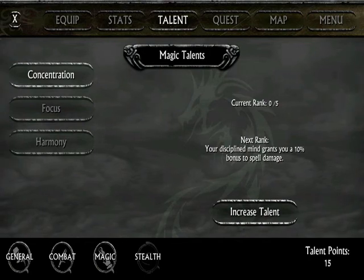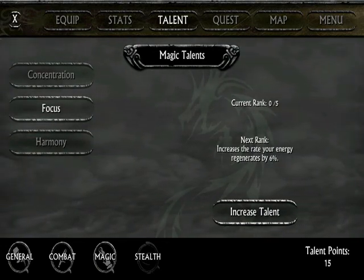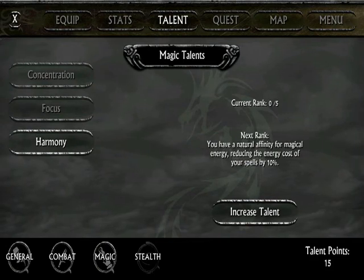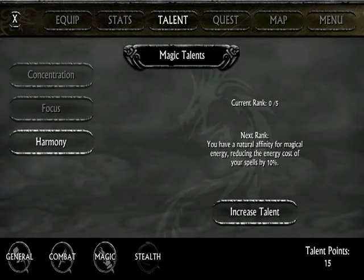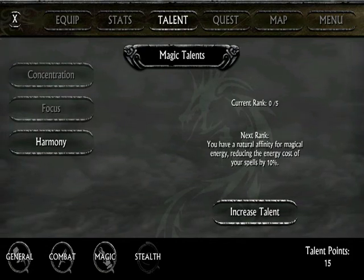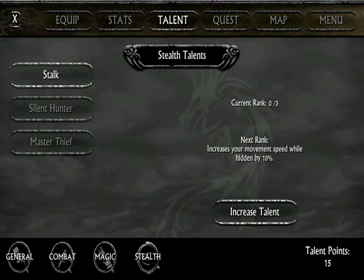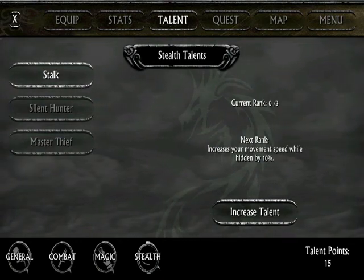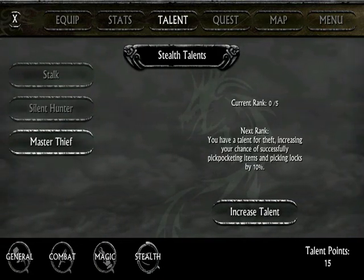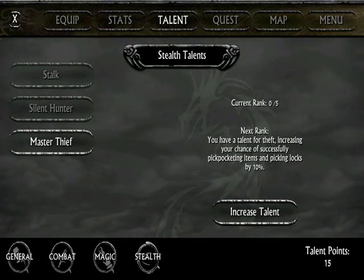There is magic in this game. This blue skill grants a 10% bonus to spell damage. Another increases the rate of energy regained by 6%. You have a natural affinity for magical energy, reducing the energy cost of your spells. There is a section of magic in the game, so I'm going to put some points in it. There's also a skill that increases movement speed while hidden by 10%, and another that gives a 20% damage bonus when performing a sneak attack. I don't even know how to pickpocket.